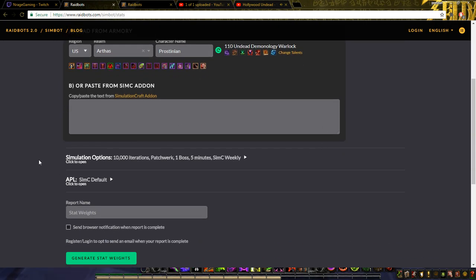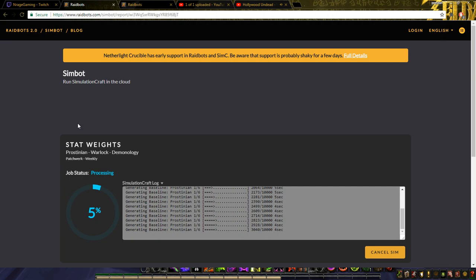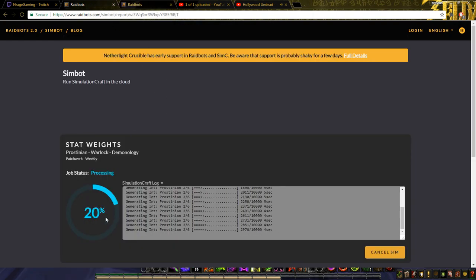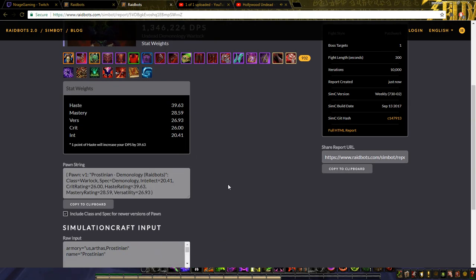And that's where you would paste it. But before I get too off-topic — you just come down here and click the Generate Stat Weights button. It's just going to stay here and generate. I've already run a sim, so that's just going to load, and then whenever that's done it brings you to this page. So just go to the webpage, hit Stat Weights, type your name and realm, click the Generate Stat Weights button — it brings you here.